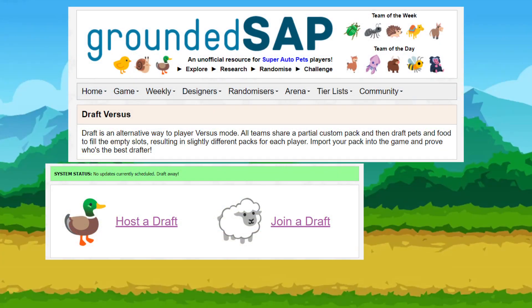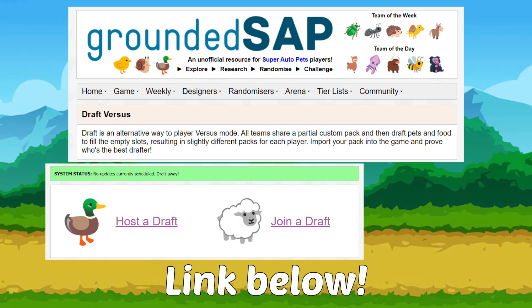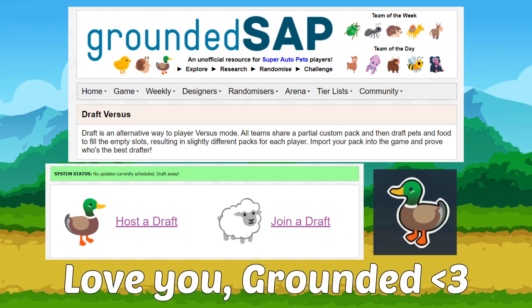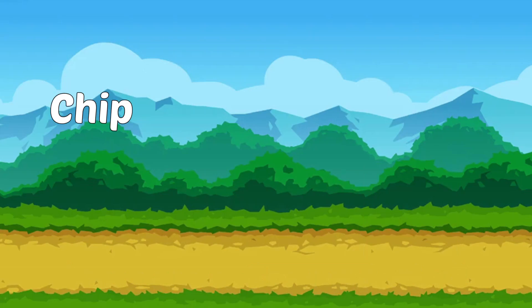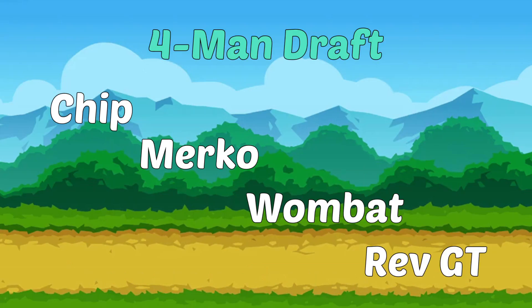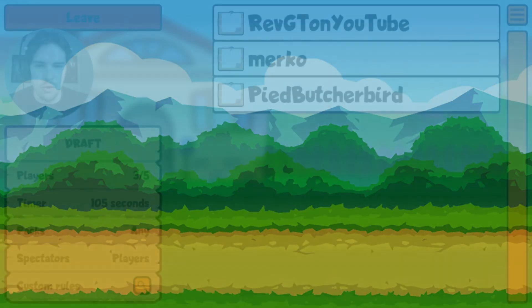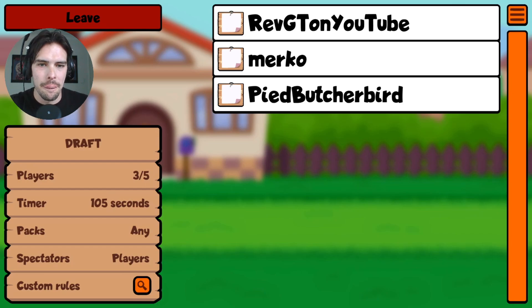Grounded SAP's draft feature has now been added publicly to his website. This means you and your friends can do a fantasy draft - you can pick what base pack you want to start with and then go through and do draft picks. It's so fun, the link will be below if you want to have a go. Since he started it, he asked people to try it out and find some bugs, so I teamed up with Chip, Merco, and Wombat for a four-man lobby. I'm going to provide some context on what we picked, what you need to know, and then we're going to get into a run.